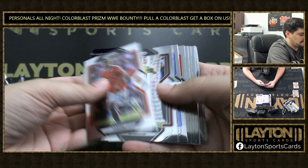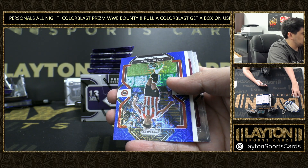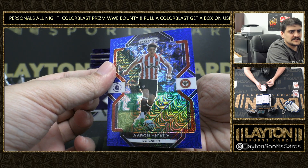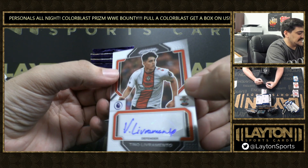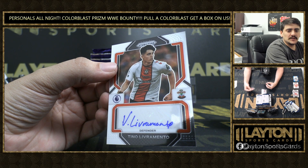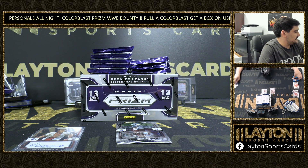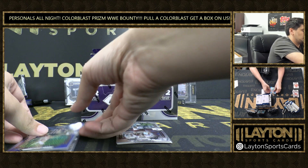I think we got our auto. First, we have Aaron Hickey, Blue Mojo — that is to 25. Nice low-numbered one there. And our auto is going to be Tino Livramento for Southampton. Tino Livramento — to 25 as well on Aaron Hickey. Nice low-numbered one there.